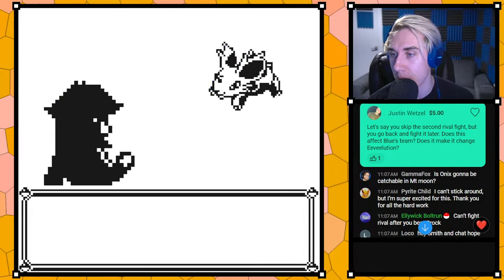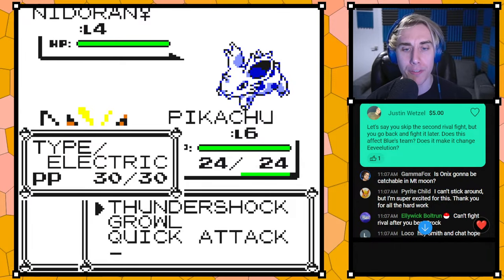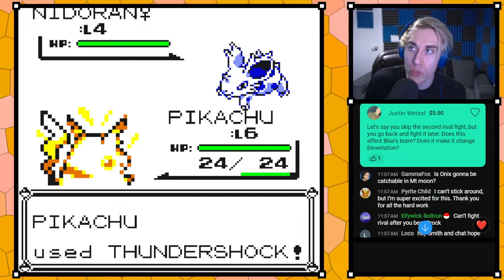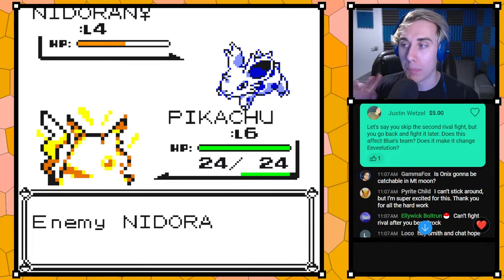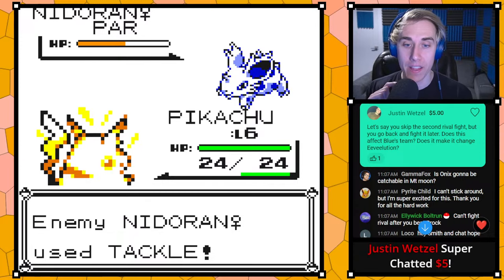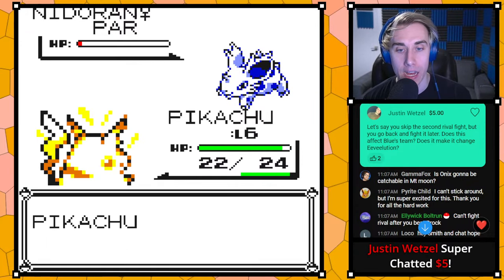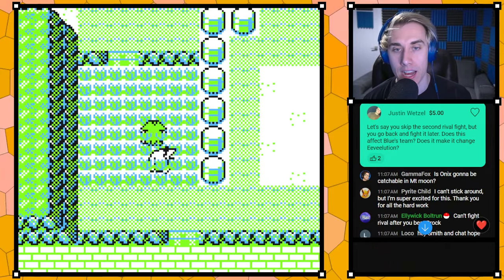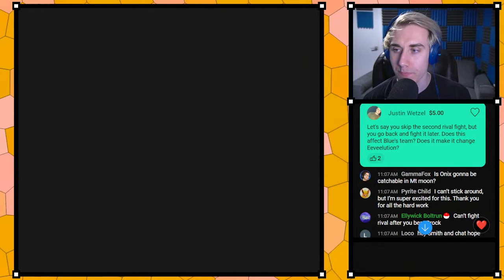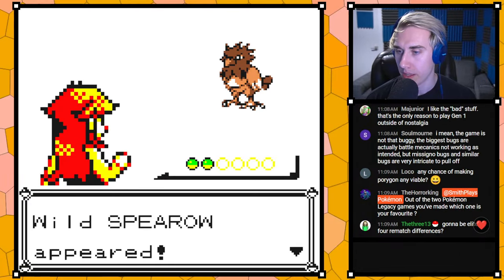If you skip the second rival fight but go back and fight it later, I'm pretty sure you can take that fight up until Brock, and it will always count. But after you beat Brock, there's a flag that removes the option to fight, so it'll just count as a loss after that point.